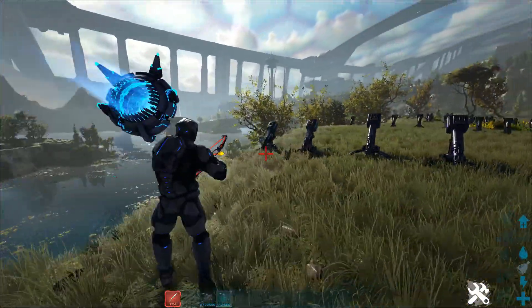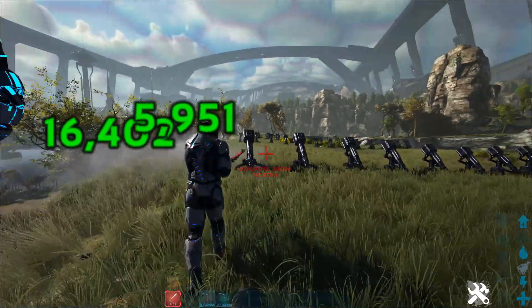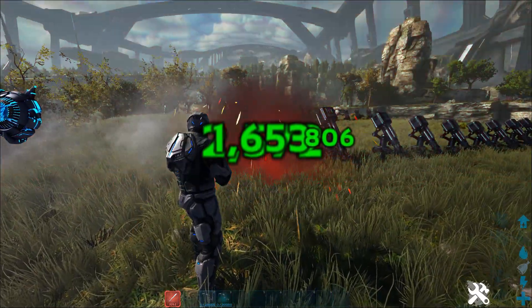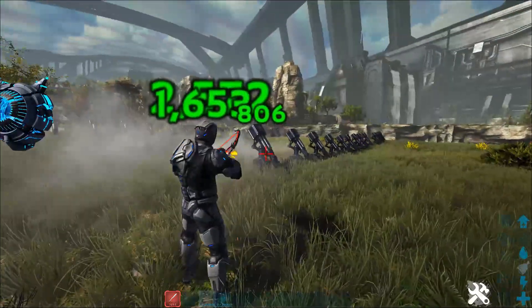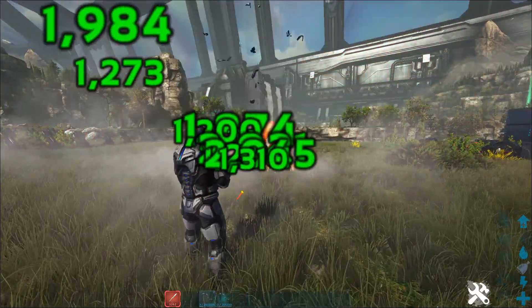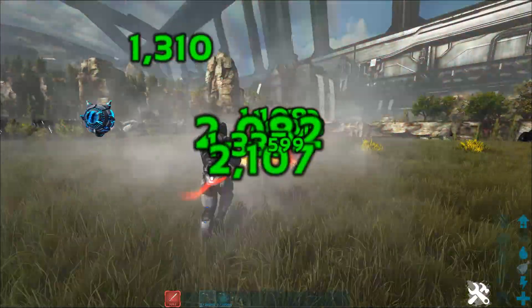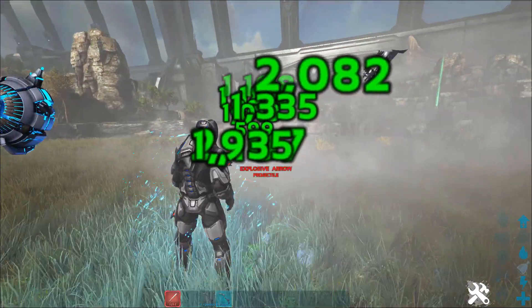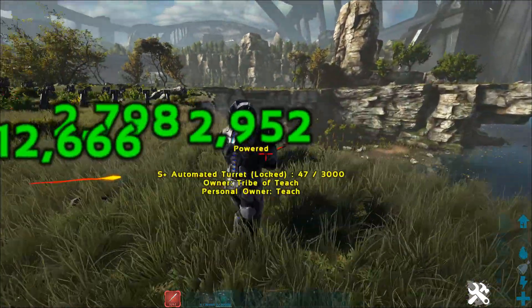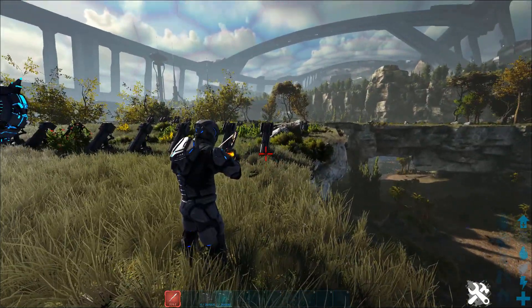So here's auto turrets. Let's see how auto turrets fare. Let's break out the primitive one — clearly it must do much better, right? You mean it literally one-hits auto turrets? Excuse me. I can just use the primitive one? Breaking. Breaking the game. Now let's break out the regular one — obviously this one does a lot more damage because it's a higher level, but it's still one tap. So now let's see heavies. Heavies have to fare better, right? They have to. There's no way they would make it so heavies don't fare better.